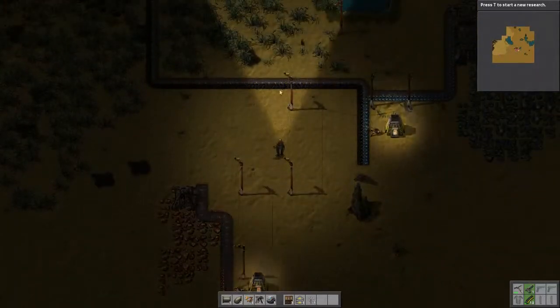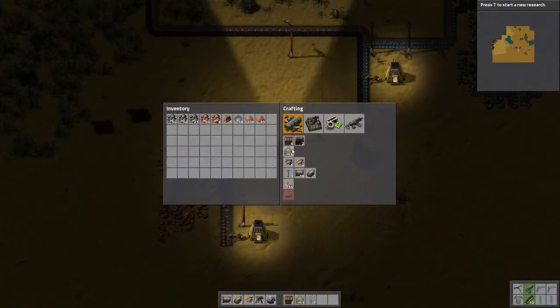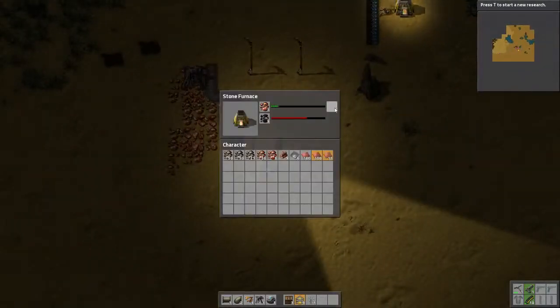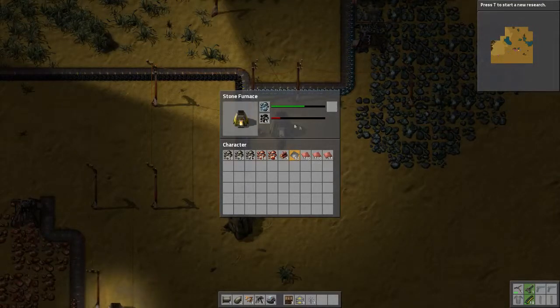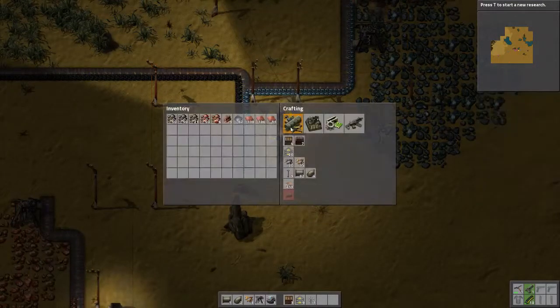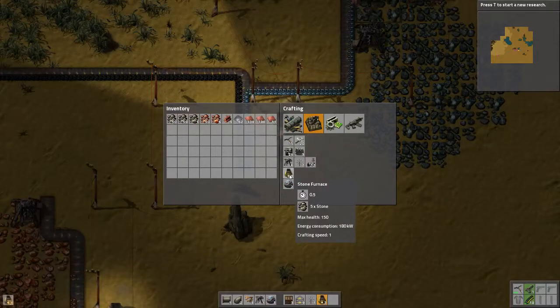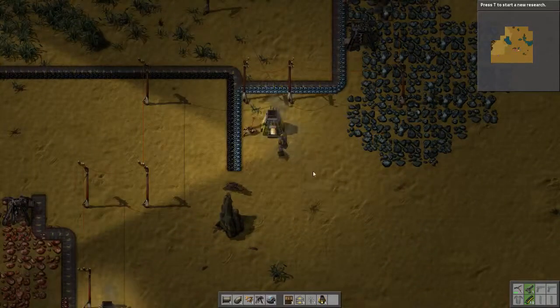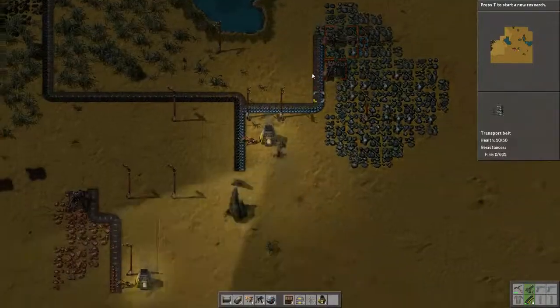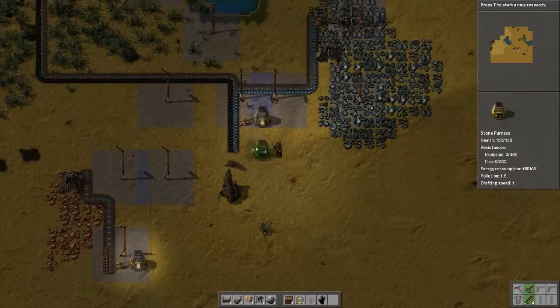That will start throwing copper in there, and then we need to get our coal also. I'm thinking I can bring the coal down here on a conveyor on the back side, but of course I need to make some more conveyors for that. I got plenty of copper. I need another furnace — yes I do. Let's make one of those, another smelter. Let's make four of them as a matter of fact.